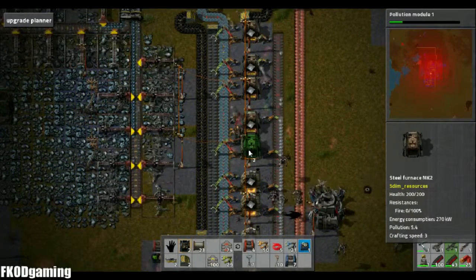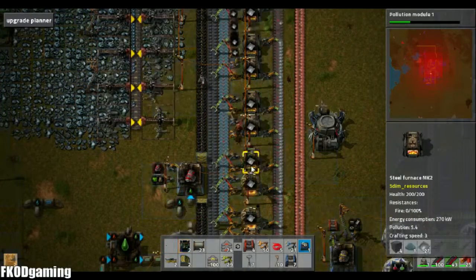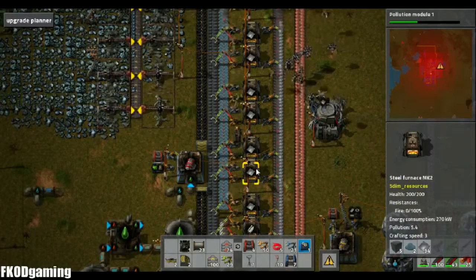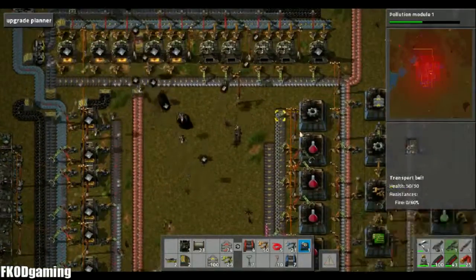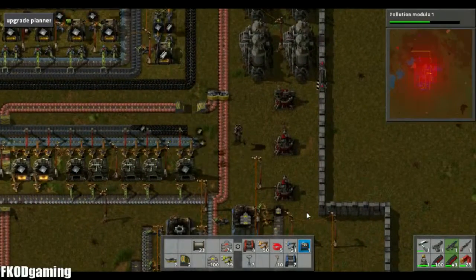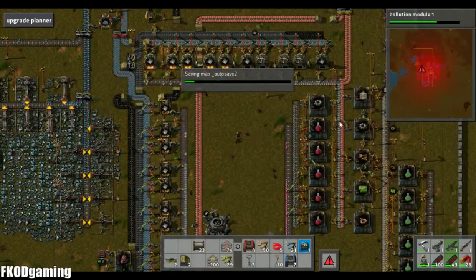All right, so I need four, which is fine. Let's keep the iron coming. Those are all Mark IIs — kind of hard to tell with the overlays on them. All right, so we'll throw that up here. Yeah, I think we're doing pretty good. All right, so that copper is keeping up, which is awesome. I'm going to need another full-size laser turret, I think.